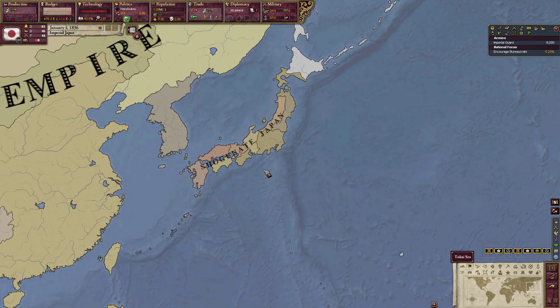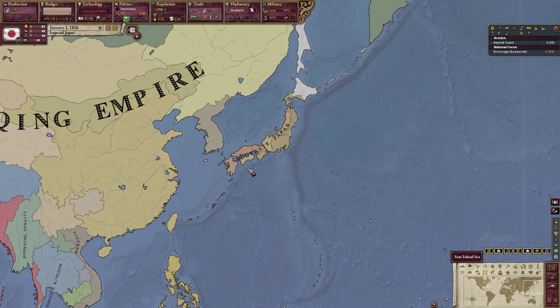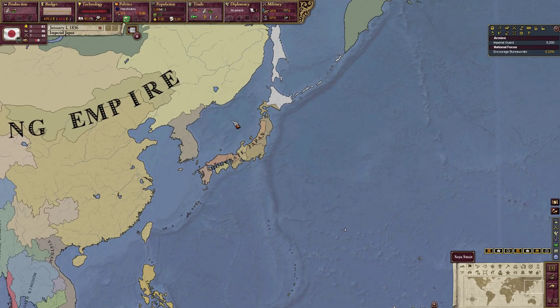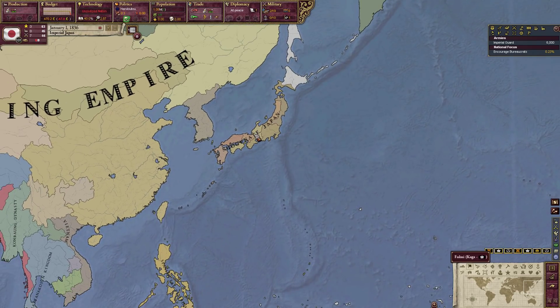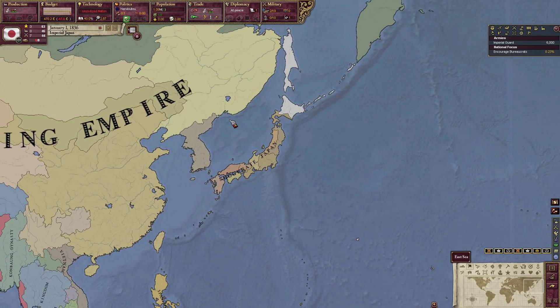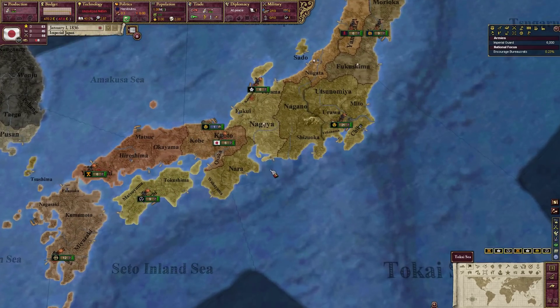Emperor Meiji was the Emperor at the time and was restored to the throne. He was able to guide the country in the direction of modernization — Westernizing as far as technology, society, the Navy, the army, everything. Everything about Japan was fundamentally changed. The rest is history: the Empire of the Rising Sun, Showa Fascism, Showa Statism, the Zaibatsus, World War II, the end of World War II, and to the present day. We'll talk more about that history later in the game.